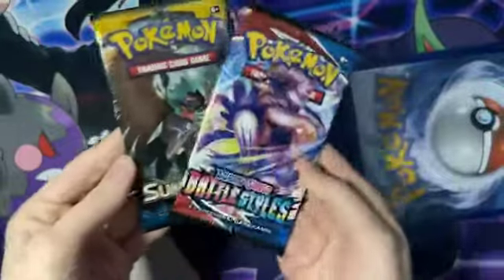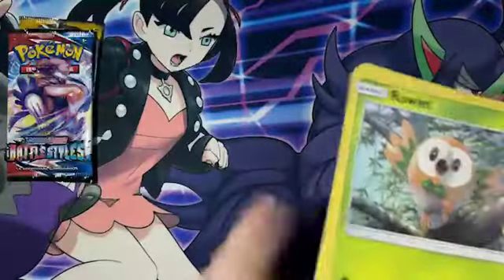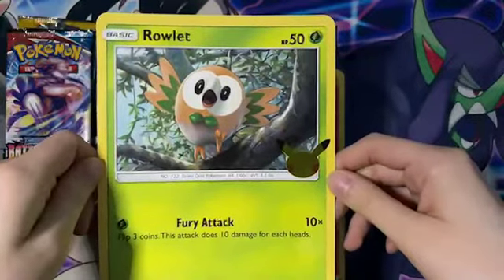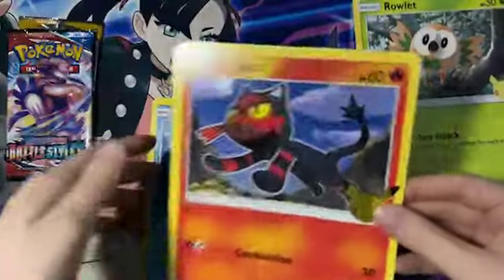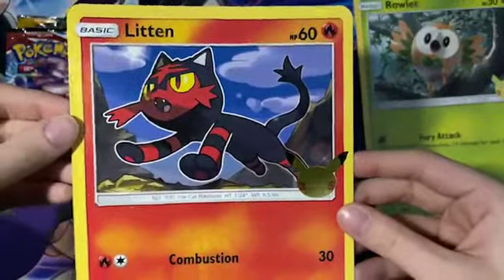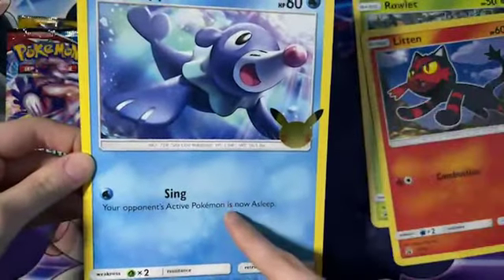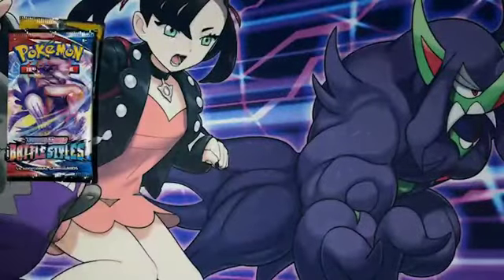So we've got a Battle Styles and a Sun and Moon out of this, and here are the Jumbo cards. Oh my god, he's so good! We got our Jumbo Rowlet, our Jumbo Litten — a lit kitten! And then we've got our boy Popplio with a little sing ability. He's so cute. I'm going to definitely put those in my Jumbo Binder later.